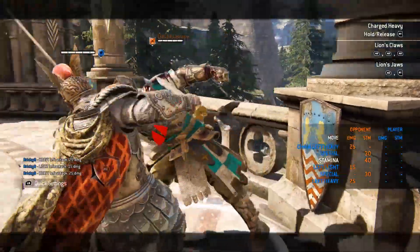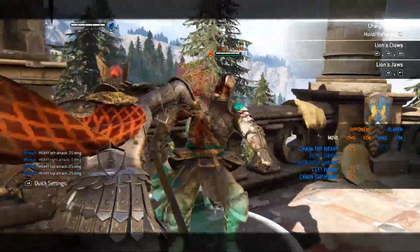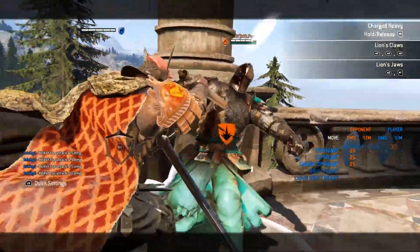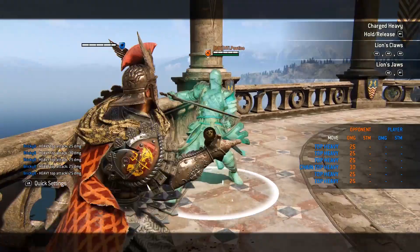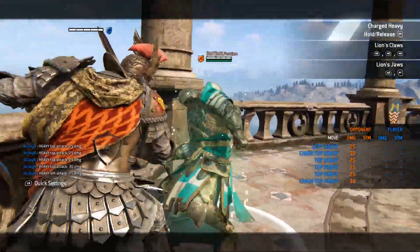If an opponent is on the ground, you can leap at them and pin them, doing extra damage. And if you do an attack and then do a heavy afterwards, you can instead charge that heavy up to make it an unblockable attack. This attack will have the same pinning effect that the charged heavy from neutral will have, and it'll allow you to do a fully charged punch, allowing you to knock them to the ground, and then do your jumping attack on them.